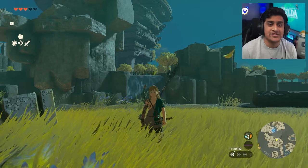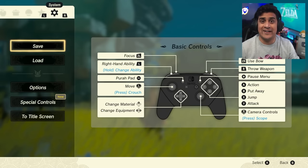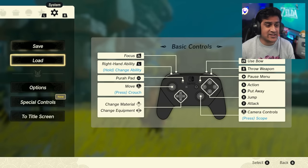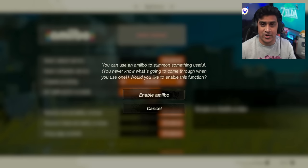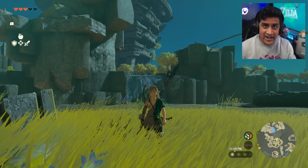Just a little information for you guys — you can actually start scanning amiibo immediately at the tutorial area in the Great Sky Island. If you open up your settings, go to system settings by hitting the plus button and scrolling to the right, then hit options and turn on your amiibo because they're usually disabled. So just go ahead and enable them, and once you enable the amiibos you can start to scan them.